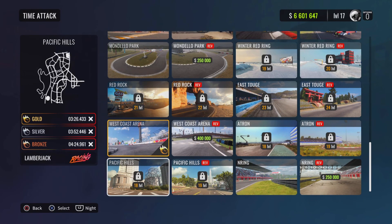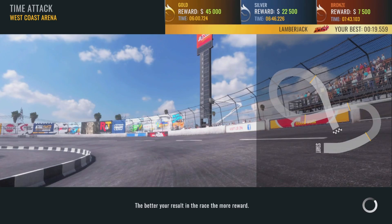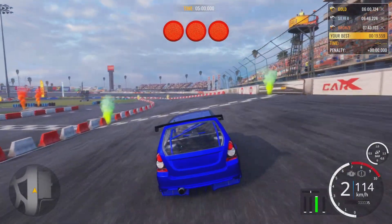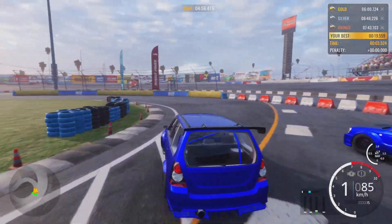Go to West Coast Arena — it does cost 400k, so you do need to do a bit of grinding before you unlock this track. Once you unlock this track, you start it up and do the course.